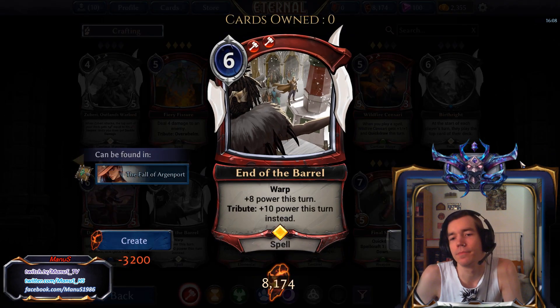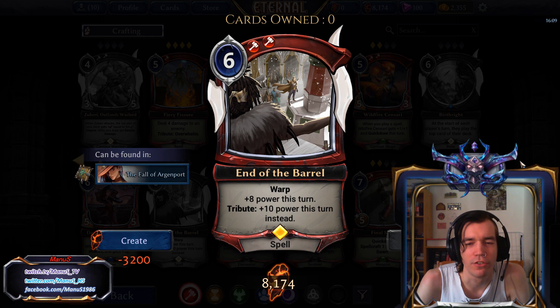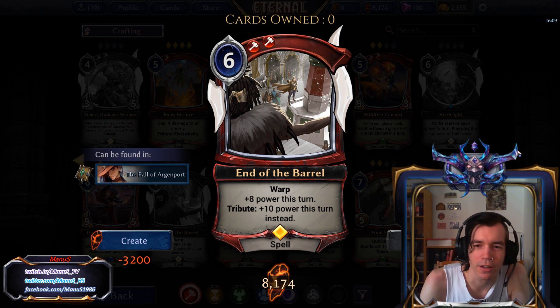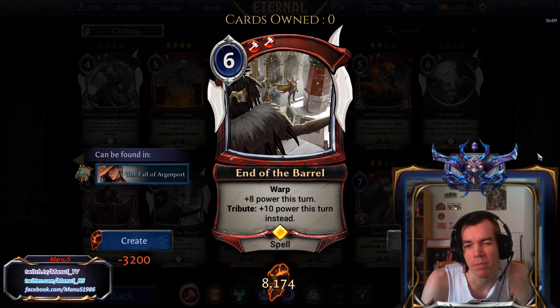Next we have End of the Bearer. Effectively we just get 8-power for 6-power. However, if we're lucky we can warp it, and very rarely we can even tribute it to ramp up to 10, but there's not even much to do with 10. So mostly this is just plus 2 power for 0 to 1 card. Not very exciting. Maybe there is something to try and break this and ramp out powerful stuff, but I'm not sold yet. And in Limited, this is basically unplayable.